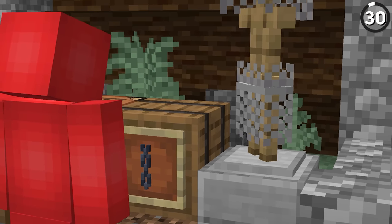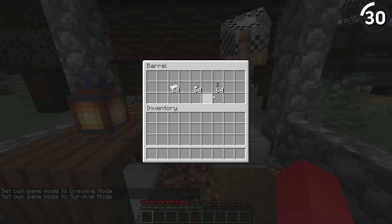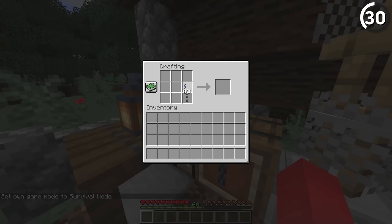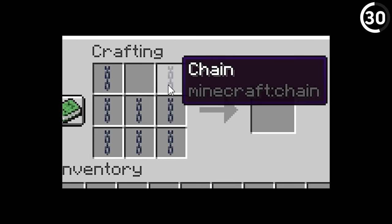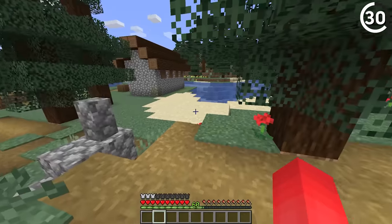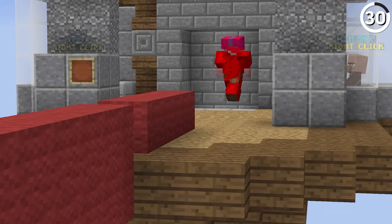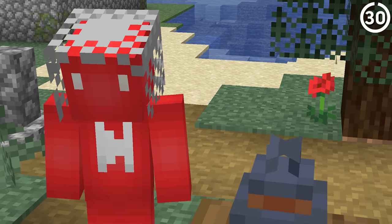Chainmail armor has always been an illustrious item in Minecraft because you can't craft it. But then Mojang went ahead and added actual chains into the game. Yet even if you get your hands on a whole bunch of chain links, you're not going to be able to stitch them together into a chest plate. So chainmail stays as this white whale item that we only really get to use on PvP servers — and for those of us who mainly play survival, that's kind of unfortunate.